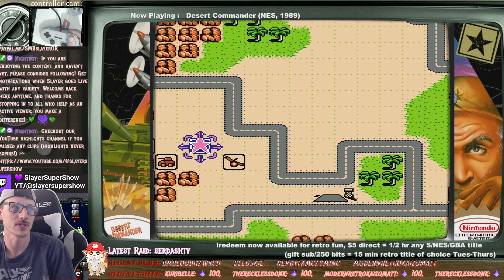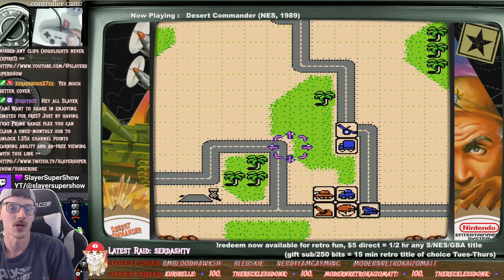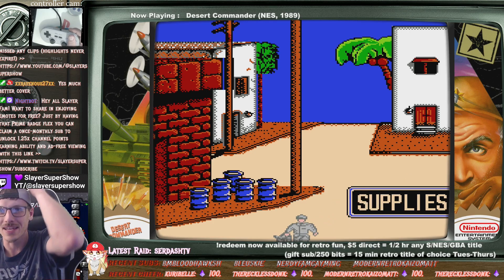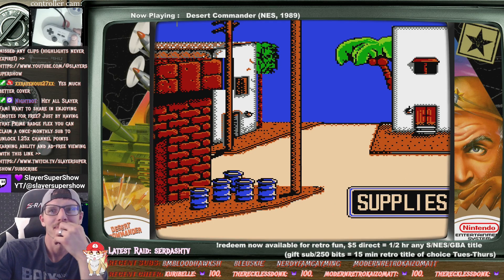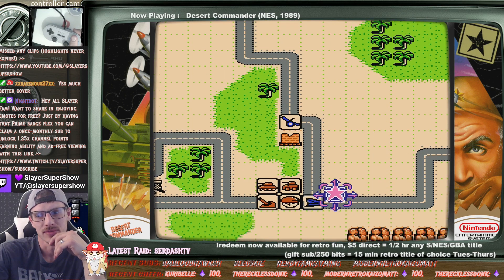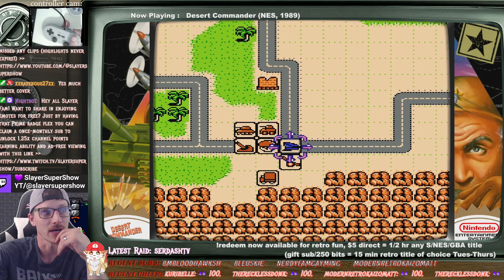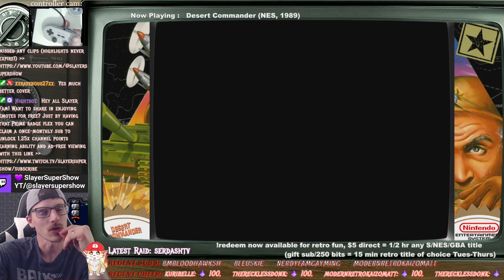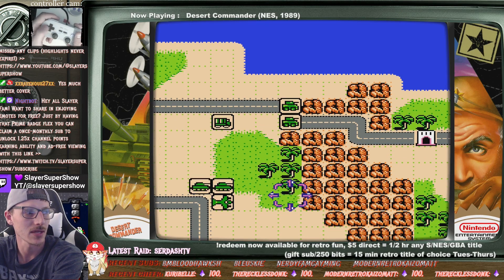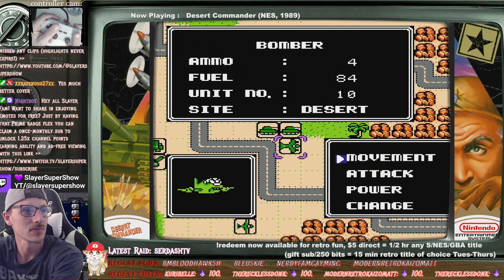Look at them go — set up a little base of operations there. Much better cover. Little animations, man. Yeah, it's a cool pick. I will try to play through more than one mission. I can't say that I'll clear one tonight, but I'm gonna try. Complete all operations — so you want to put your commander kind of in a little vessel spot back there. Is this our fighter? The bomber.